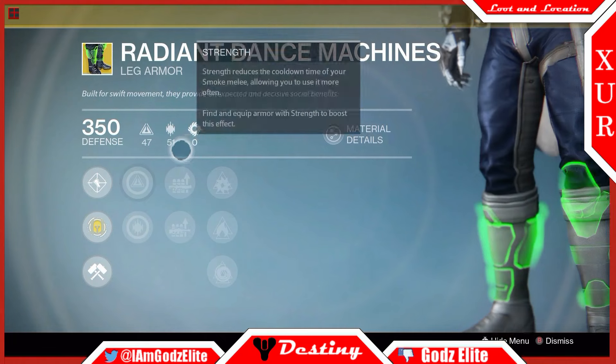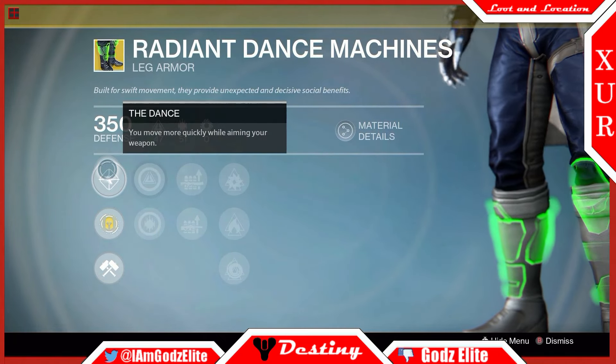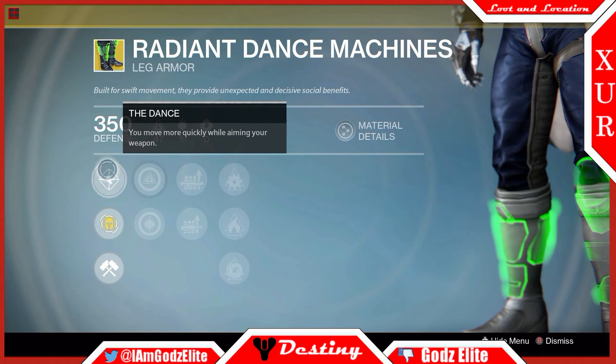Next we got the Radiant Dance Machines, which pretty much just make you move quicker while you're aiming your weapon. This has actually gotten me out of a lot of bad situations where I go around a corner aiming with my scout rifle and a sniper's looking at me, and it's enabled me to get out of the way before they can shoot me in the head and kill me.